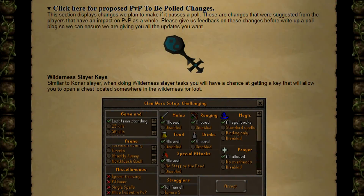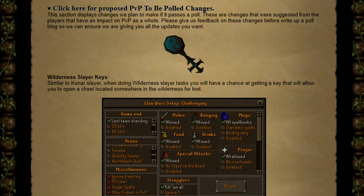Now we have some proposed changes that will be polled in the future. First up, wilderness slayer keys — similar to Konar slayer keys, when doing wilderness slayer tasks you'll have a chance of getting a key that allows you to open a chest somewhere in the wilderness for loot. I think this is a really cool idea and would really incentivize people to do wilderness slayer more.